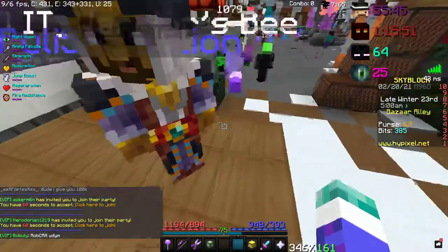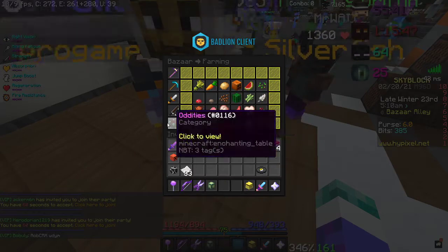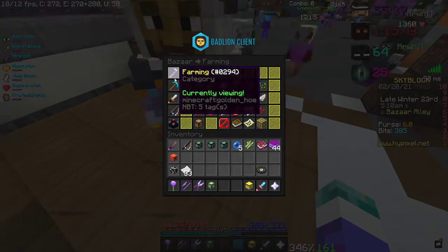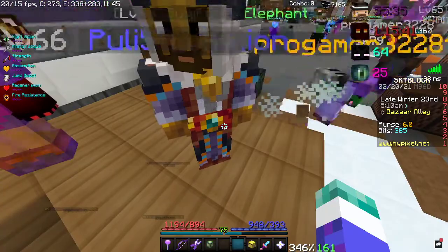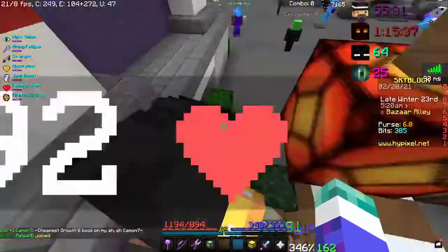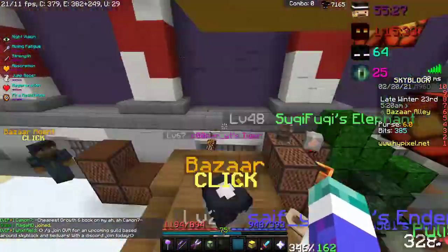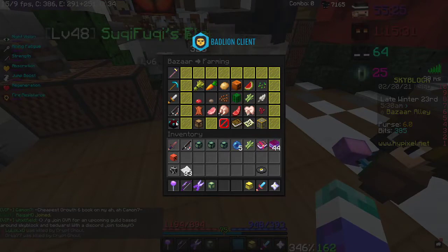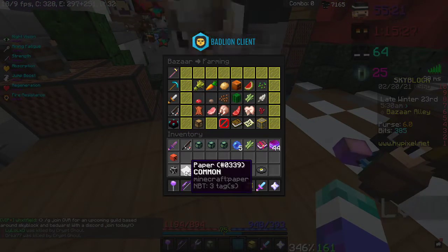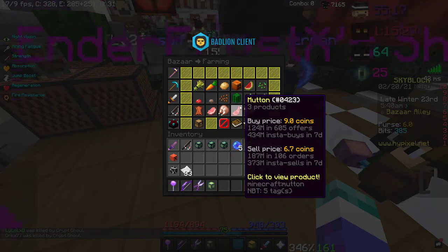Anyway, right here we can do this. For bizarre flipping you need foraging, farming, and I think combat or mining to access the bazaar. What you want to do is buy a stack of sugarcane and make it into paper. You only need one mill to start bizarre flipping.